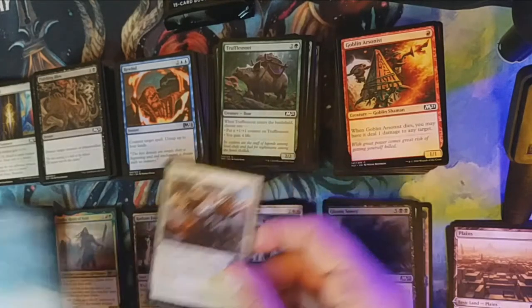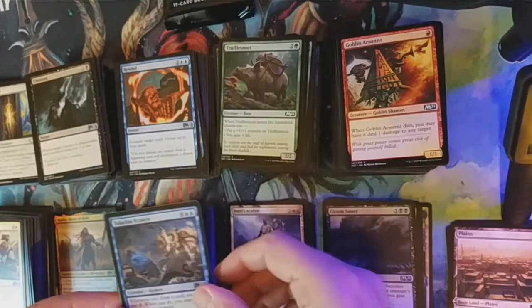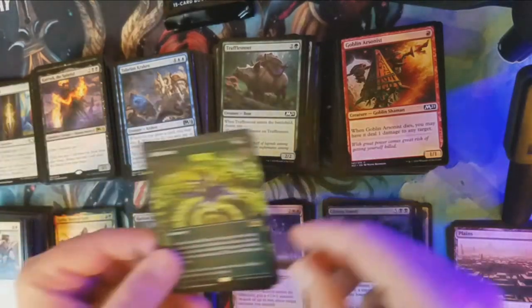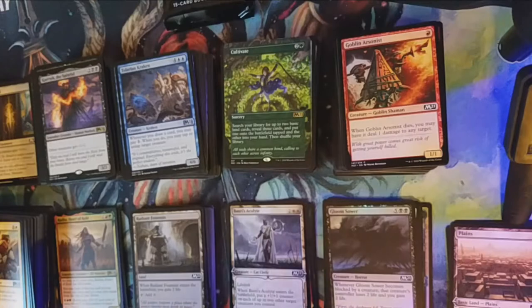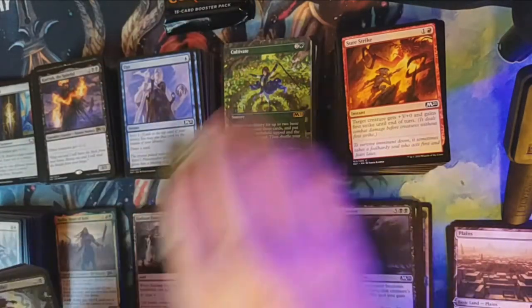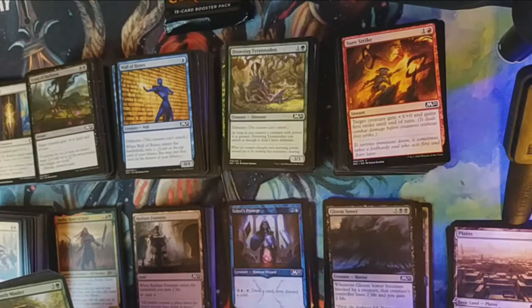Falconeer Adept is our first uncommon, followed by Eliminate and Tolarian Kraken. Our rare is Kervic the Spiteful. And it looks like a full-art Cultivate — it's not a foil, but it is a full-art Cultivate, which qualifies it as a rare. They've changed it so that alternate artwork makes it a rarer card. Those Cultivates are going to go up because they look freaking awesome — who wants to play with a common Cultivate when you have the rare version?